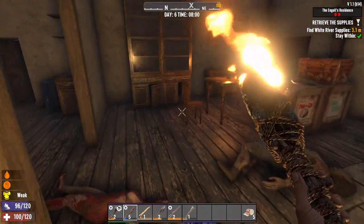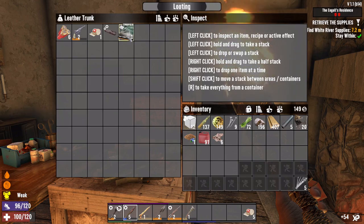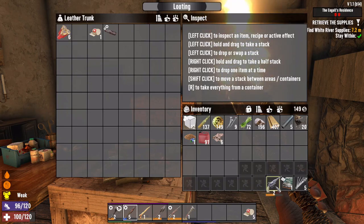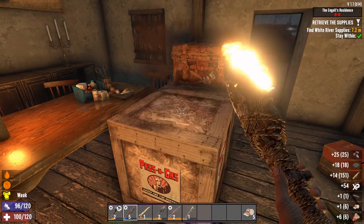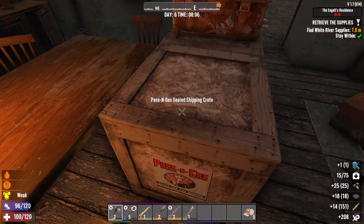There are shingles on the inside. Leather trunk - already seen this. Sniper rifle, shotgun choke mod, pipe pistol - let's just take everything. Ammo pile. Medical book.